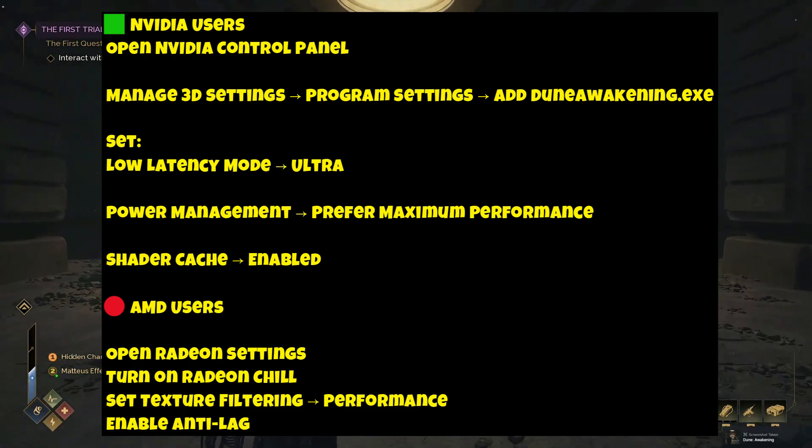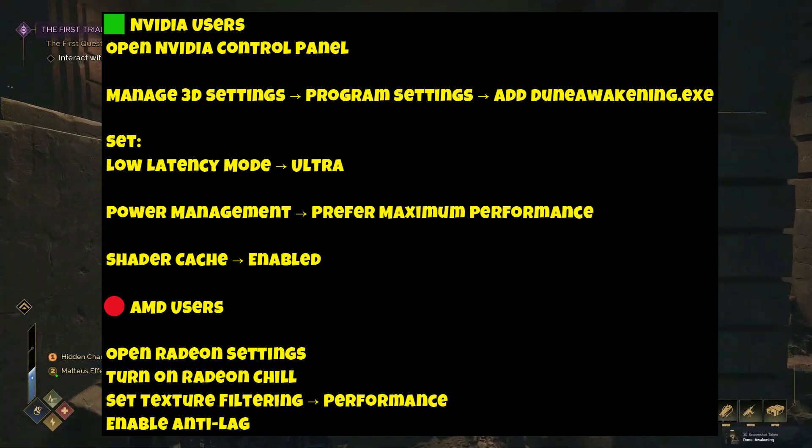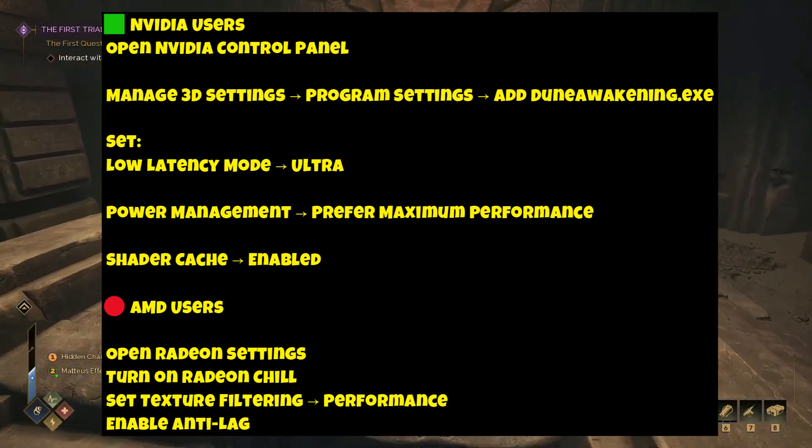Fix 4: Use your Nvidia or AMD control panel to squeeze out extra FPS through GPU-specific tweaks.